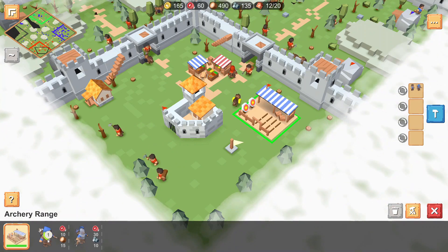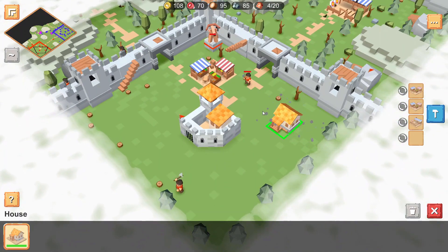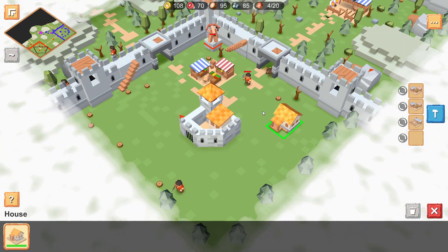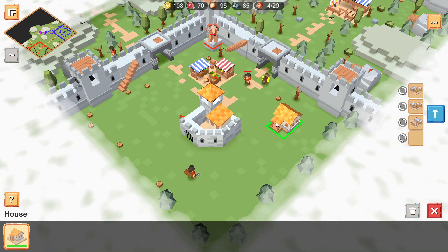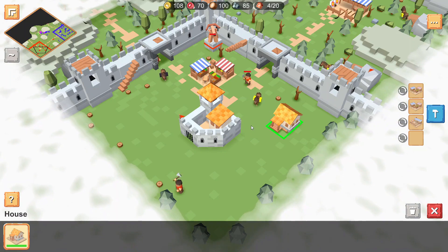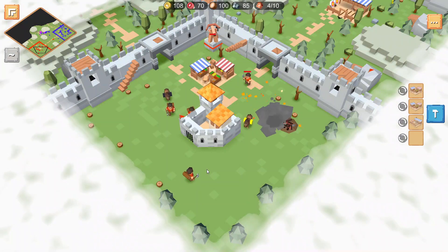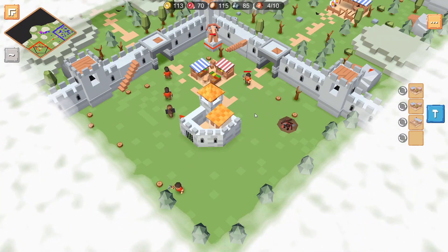I'll just train an archer there and we'll see him walk out. We also have a hotkey for deleting or destroying a building — just select the building, press Delete, and it'll ask you to confirm destroying it. That's another hotkey that's been added to the game.